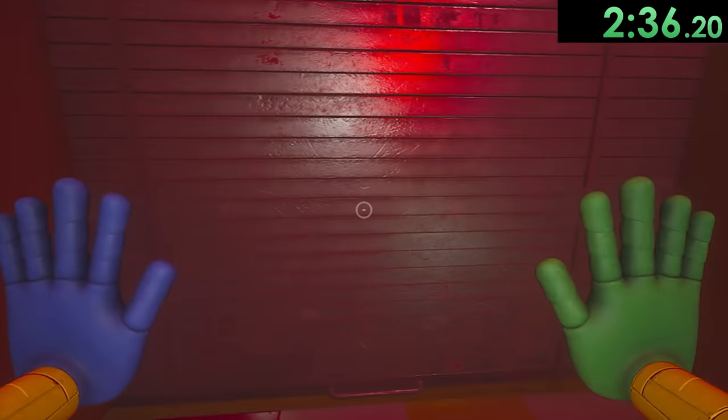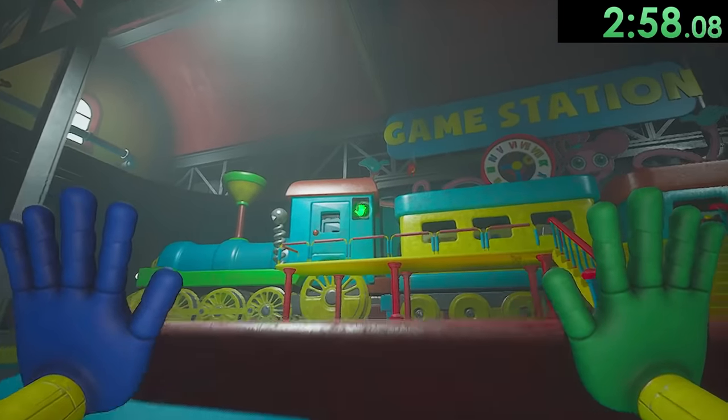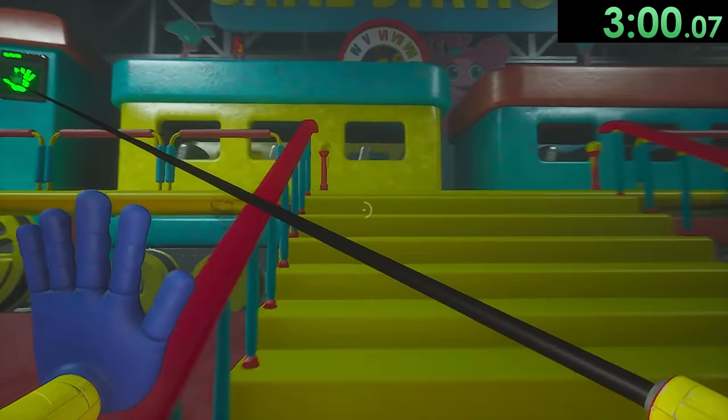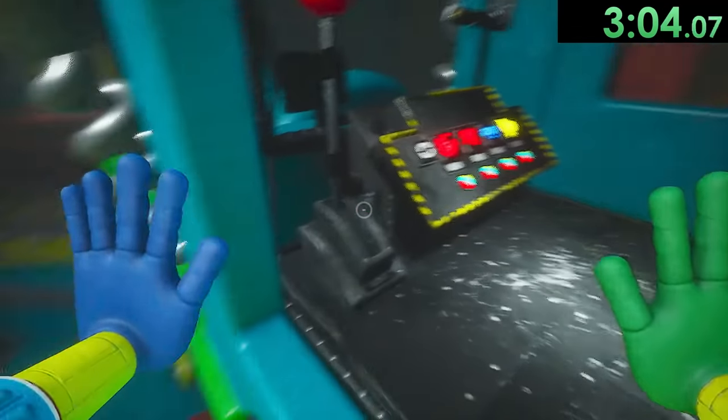Finally we get left alone, so we walk through a couple of doors until we make it to the train. Since we kept our green hand from earlier we don't have to do any extra stuff to get it back and can go straight to the train, which means it's time for the pattern.